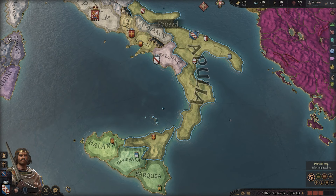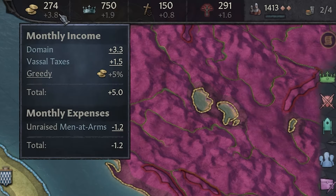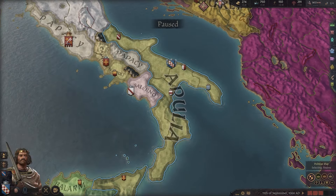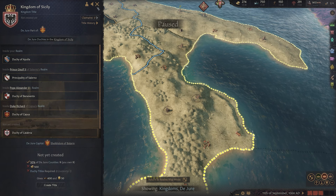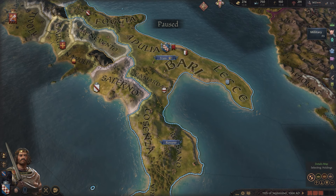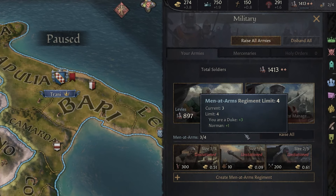We won't go too much into a lot of the other mechanics, but in terms of the resources along the top bar, the main one for us to keep an eye on today is our monthly income and the amount of gold we have — we'll need that not only to pay for our armies but also to eventually create the Kingdom of Sicily. We need that 500 gold. We're going to go over to the right-hand side to our military tab, the crossed swords and shield icon, and look at men at arms.